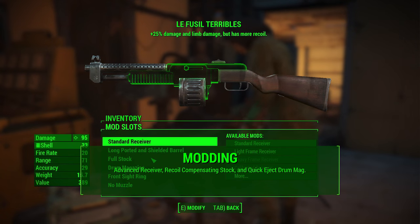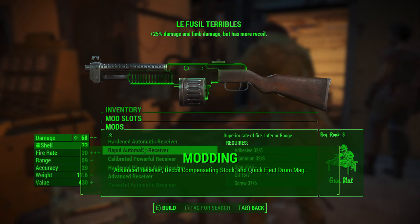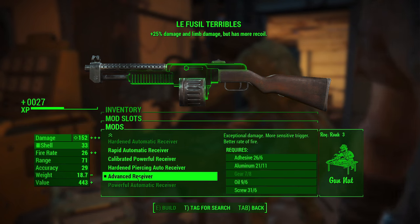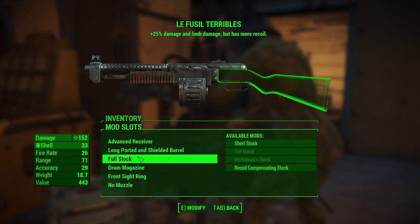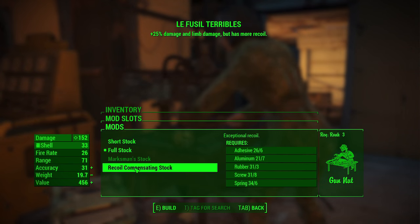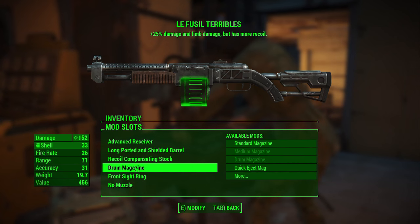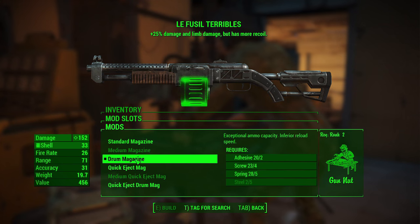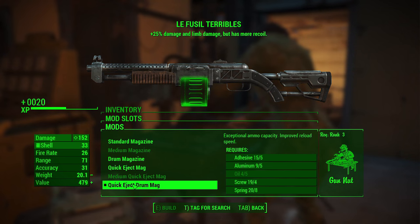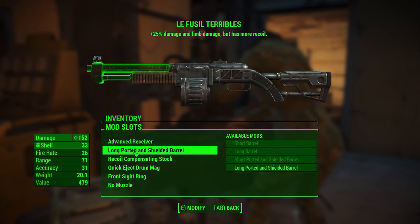In terms of modding, the terrible shotgun does come with a few mods already, but there's definitely room for improvement — especially if you have Gun Nut, and rank three is what you'll need for my recommendations. The advanced receiver is going to increase your damage by a huge amount — it increased my damage by about 60, going from 95 to 150-something just in this video without even increasing Rifleman. The recoil compensating stock will help offset that increased recoil penalty, especially if you're shooting outside of VATS at a distance.